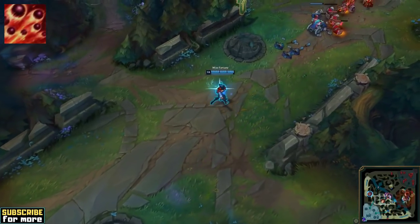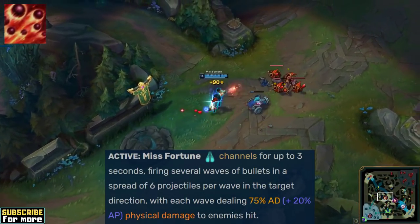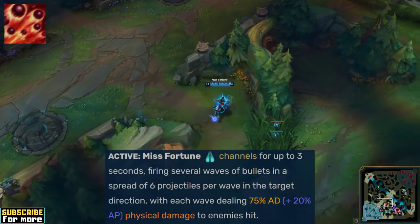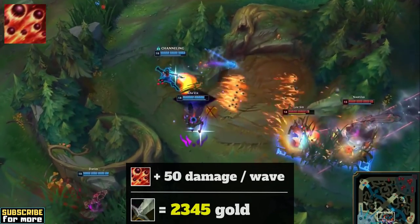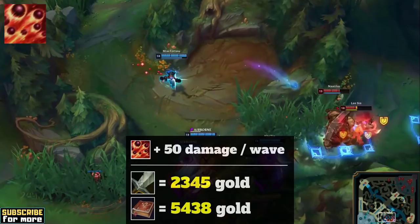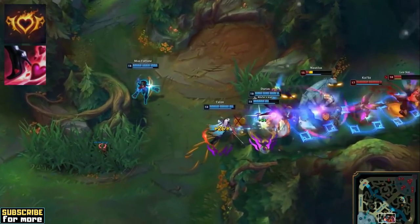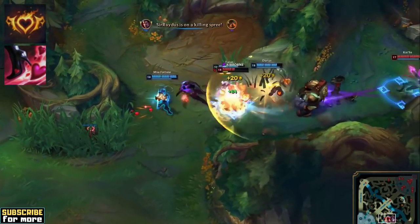What about Misfortune's ultimate? This ability scales with 75% of your total attack damage and with 20% of your ability power, applied by each wave that connects. If we want 50 extra damage here, you'd have to pay 2345 gold when building attack damage items and 5438 gold for the same damage increase with mage items. Your passive and your W also benefit from attack damage items but not at all from ability power, so you are definitely paying a steep price with each mage item you buy.